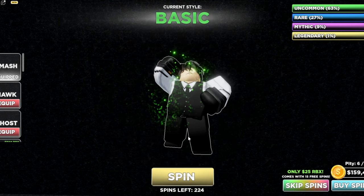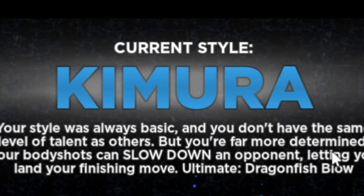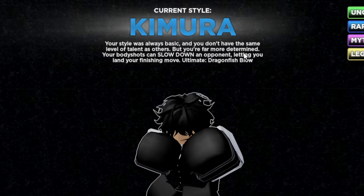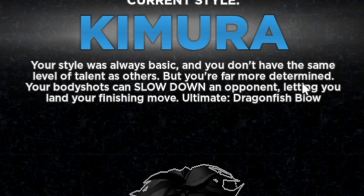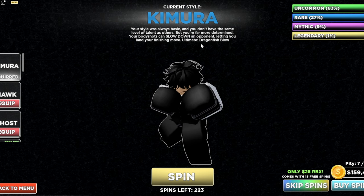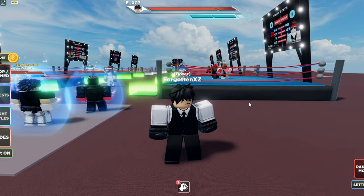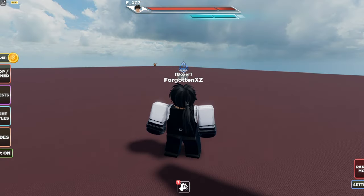I ended up getting Ghost faster, I ended up getting Hawk faster than this. Let's go! Alright boys. "Your style was always basic and you didn't have the same level of talent as others, but you're far more determined. Your body shots can slow down an opponent, letting you land your finishing move: Ultimate Dragonfish Blow." Our punches apparently slow down our opponents, which is quite interesting.